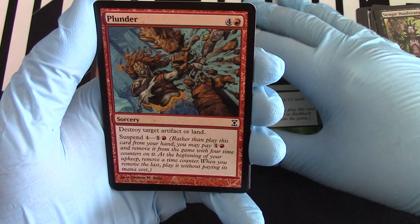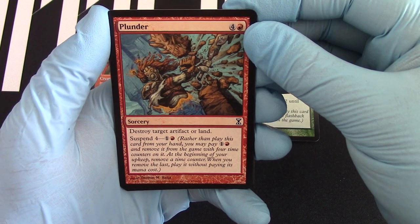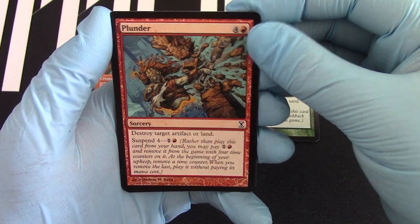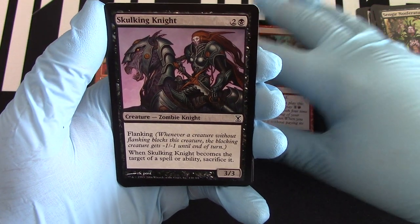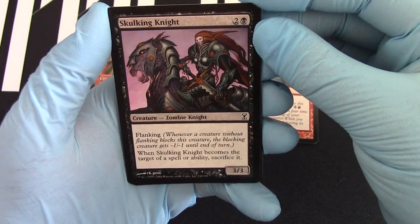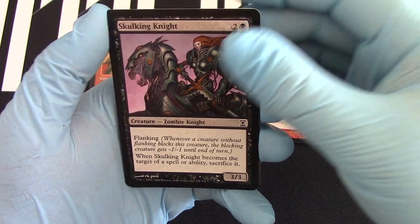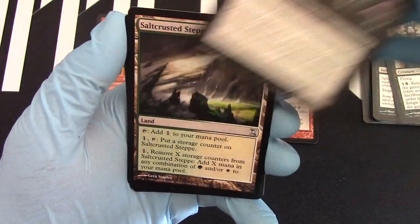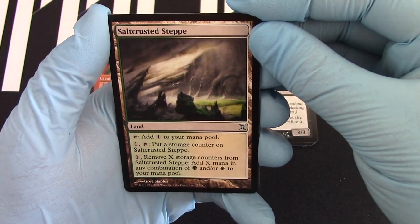Plunder — Suspend. Skulking Knight, I remember that. We got the Salt Crusted Seep.